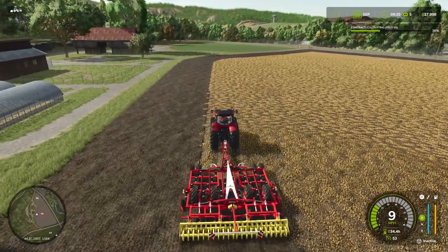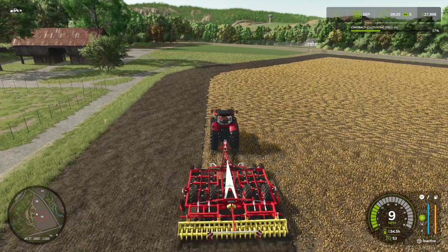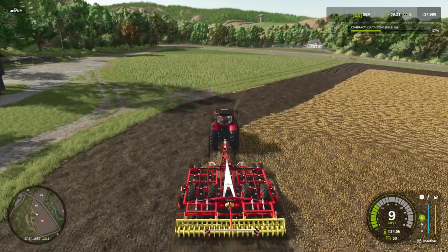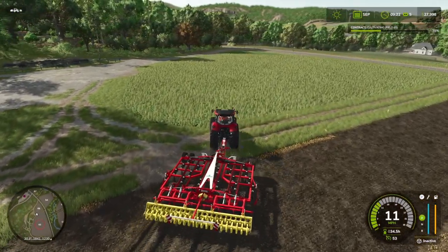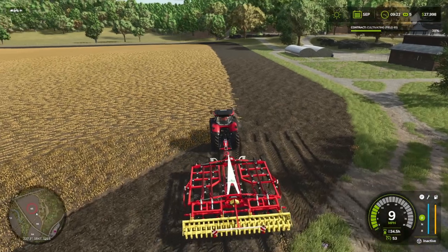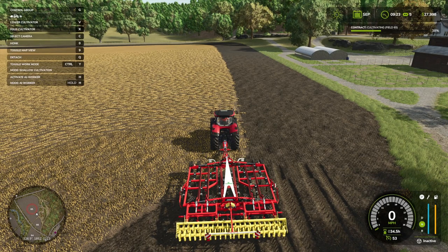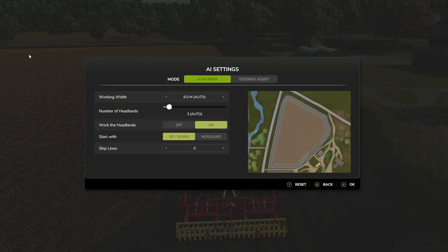The McCormack seems to be handling this piece of equipment fairly easily though it is reasonably fat. Nice looking farmyard this, actually. Let me just jump cut ahead a little bit - this is basically coming towards the end of a second headland. I think when we get down to the bottom, one and three-quarters headlands done, we'll set off the worker and see what they do. This is going to be interesting.